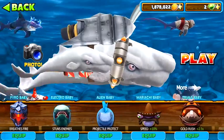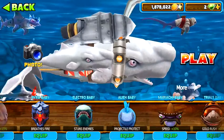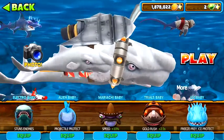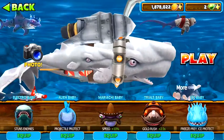So if you equip Hyroshark it actually drives fire. And if you go with Electro baby it gives you stun enemies — it actually stuns enemies or you can give electricity.